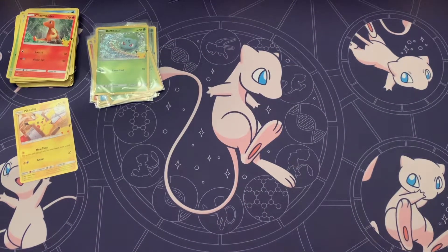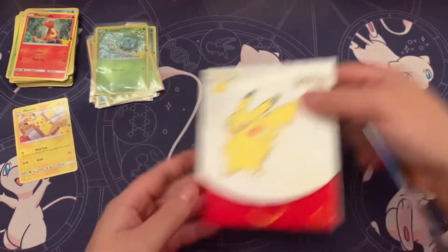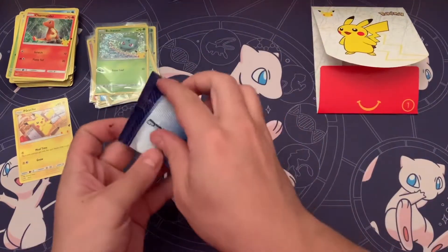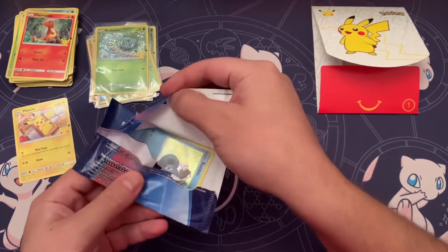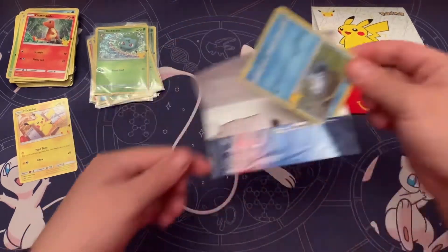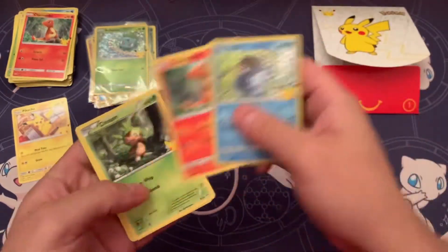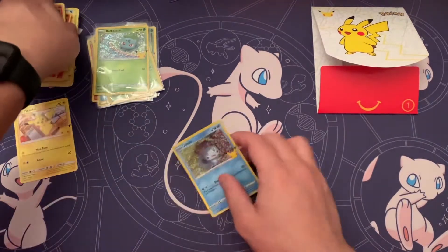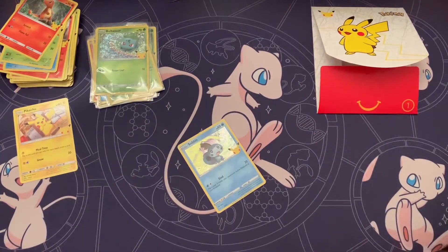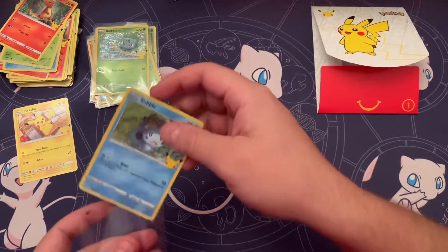Let's just keep going, gonna roll with it and just keep opening these, filling up the set. Looks like we got the Sobble — pretty sweet. Only one Pikachu non-holo so far out of all of these, so the Pika is definitely rare.